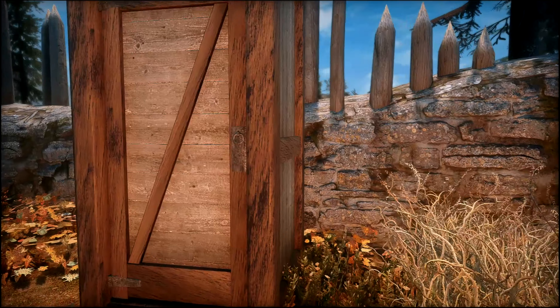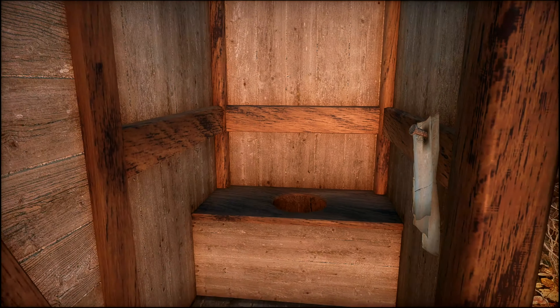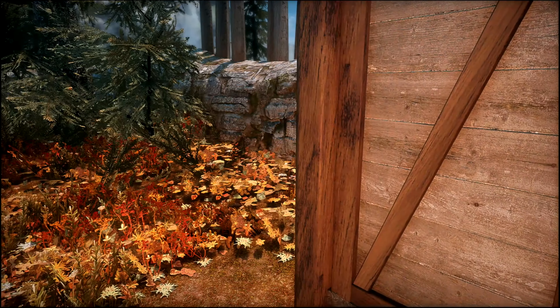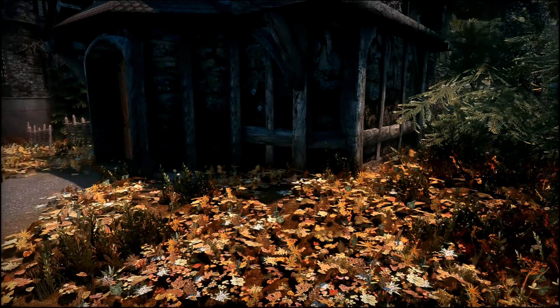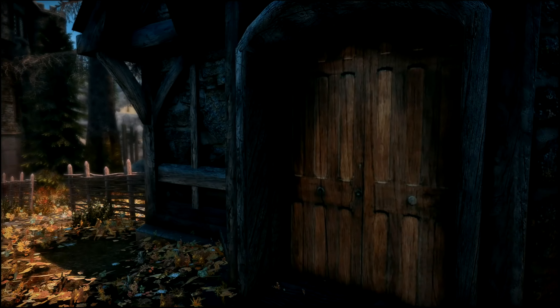Over here you have an outhouse with some toilet paper nailed to the door. And then over here you have a house for the groundskeeper. It's pretty basic, but we'll go ahead and check it out.